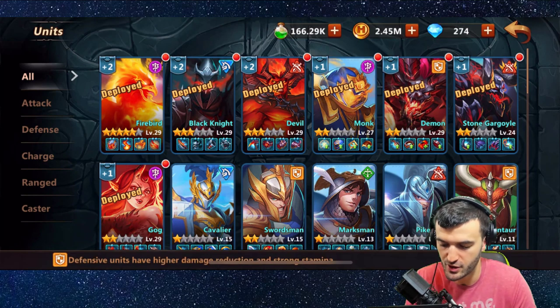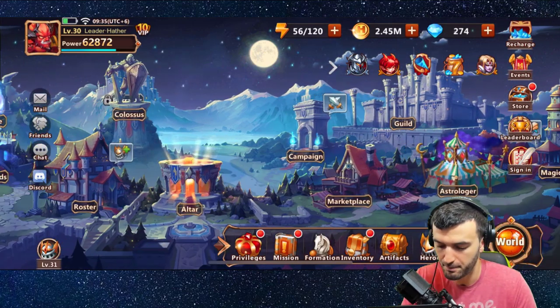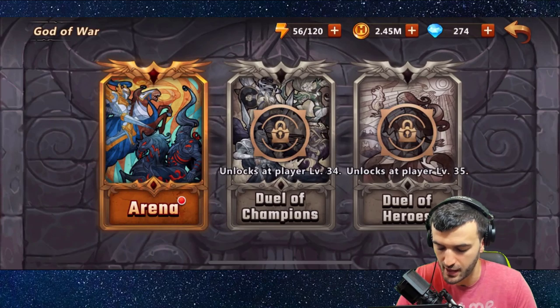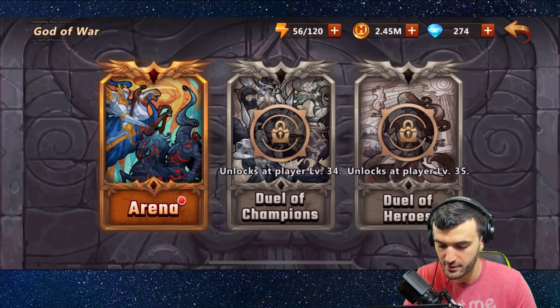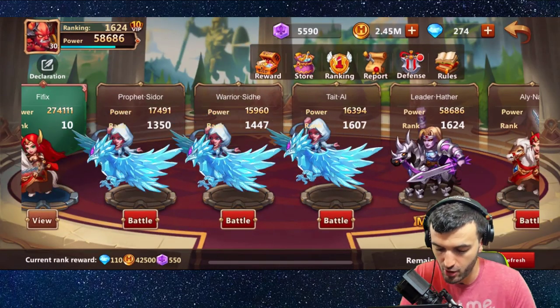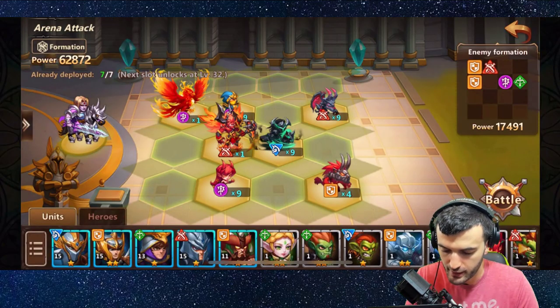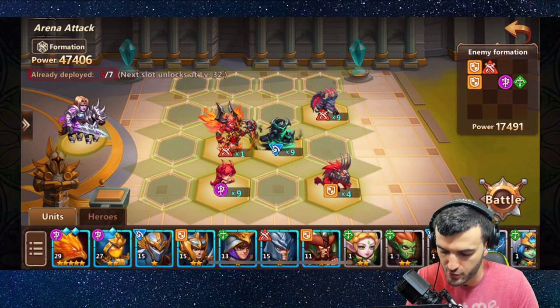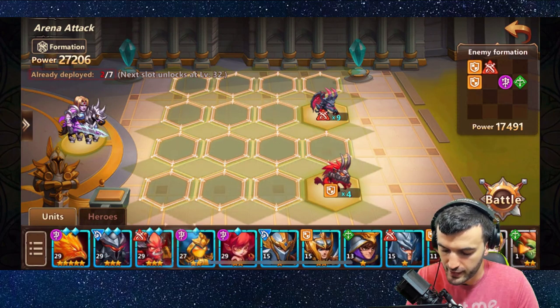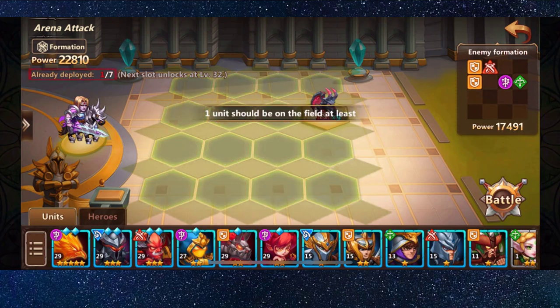Now let's move on to the most important part — the battlefield. We're going to jump into the Coliseum and go into the Arena. Some other modes require level 34 or 35 to unlock, which I haven't reached yet. Here we are in a battlefield — we're going to attack someone ahead of us. When it comes to battling, army formation is very important. Strategic placement on a 4x4 grid before the battle accounts for slightly more than half of your chances to win.